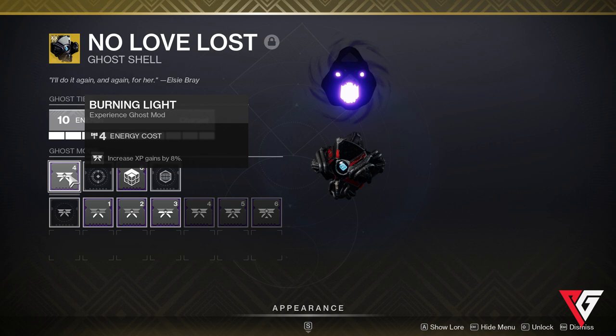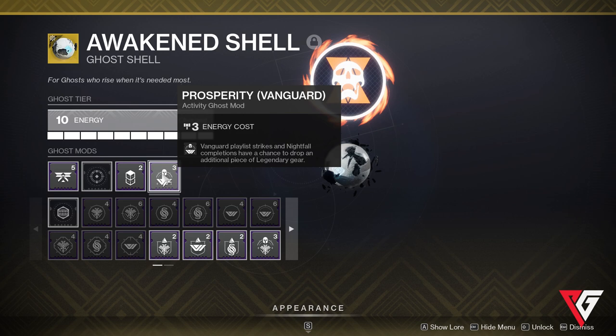I will swap to the glimmer build ghost when I'm low on glimmer, and the XP-focused ghost whenever I'm turning in a bunch of bounties or something like that when I know I'm going to get a bunch of XP.